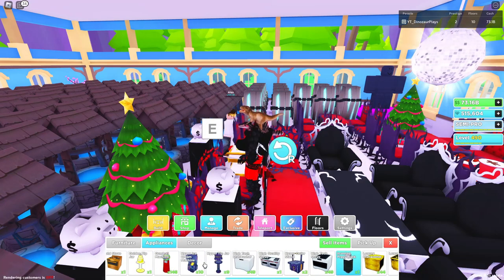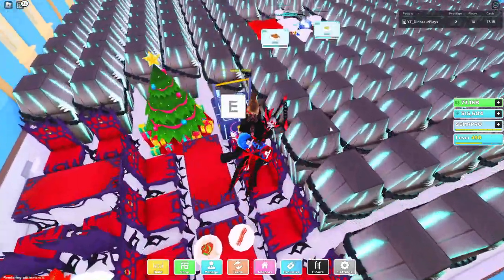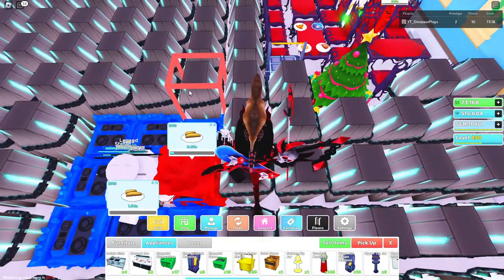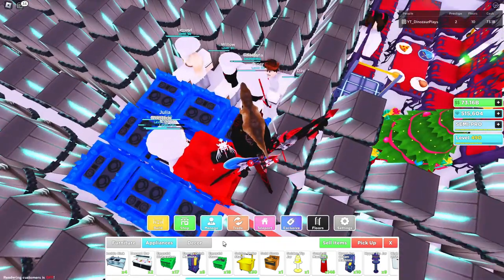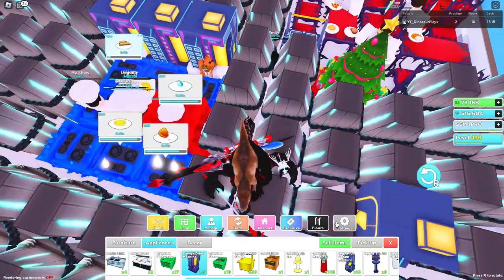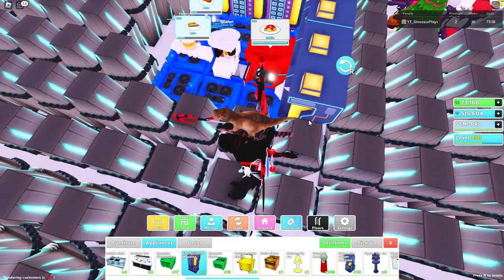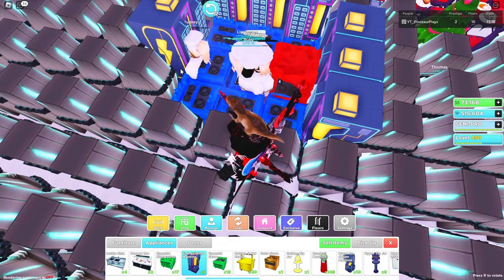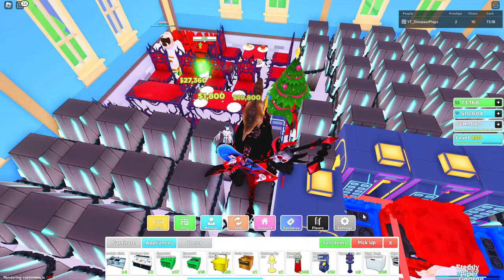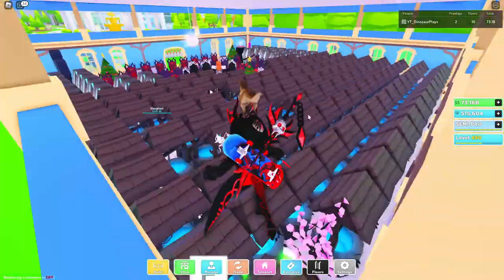I wonder if I should put some energy drink machines around here so the chefs could get some energy drinks. I have eight of them, so one, two, three... let's place those. Which way is the front? One, two, three, four, five, six, seven, eight - something like that. They're probably really good and can make workers work a lot faster. Hopefully that will do something.